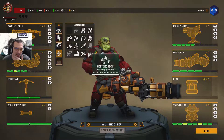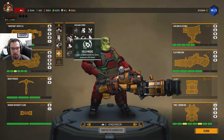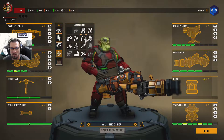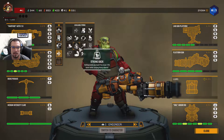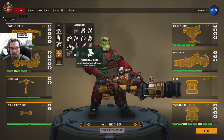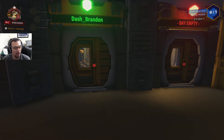In this last perk slot, what would we put here? If we had all five — Field Medic maybe, to revive people faster? Or Sweet Tooth, so we can heal more? That synergizes with everything else we have going on. Sprinting is never bad either. So it either comes down to sprinting, healing teammates more, or healing ourselves more with a red sugar.